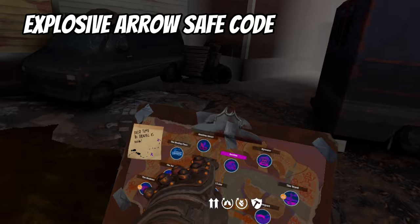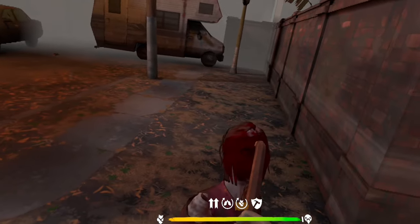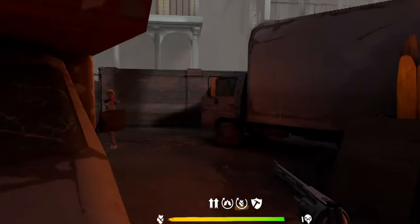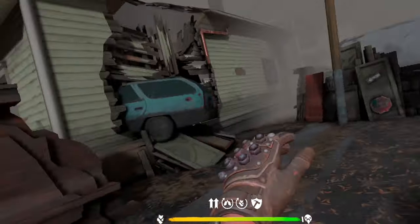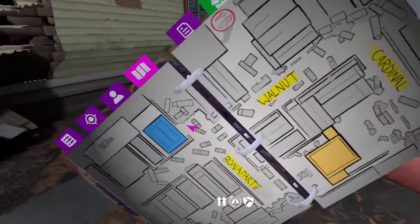For the explosive arrows recipe, come down to Bastion. Come to this blue house right here that has a car running through it — it'll be by Bond Park Street.